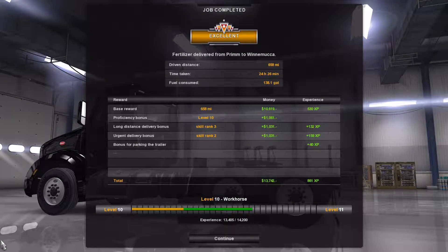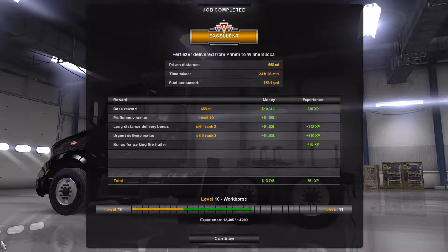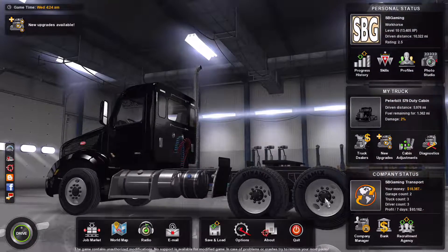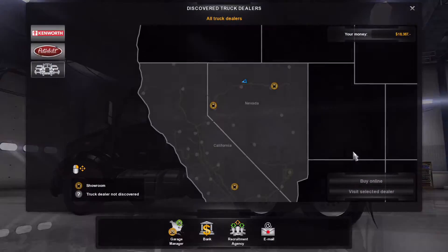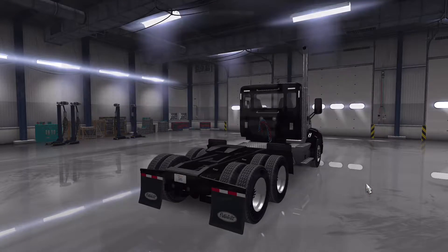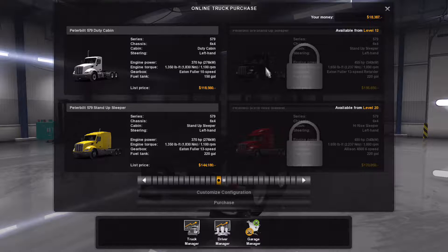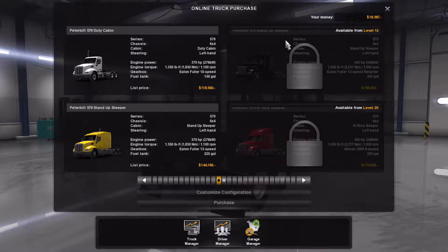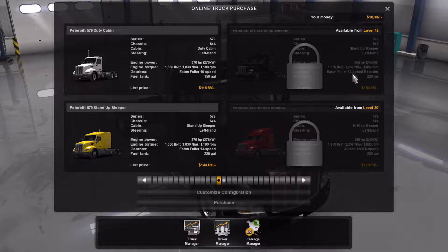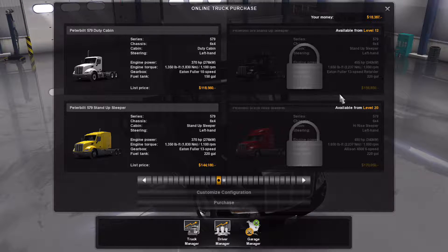Achievement unlocked: High Five! Driven distance 658 miles, time taken 24 hours 26 minutes, fuel consumed 138.1 gallons, for a total of $13,742 and 861 experience. We are about 795 experience until the next level. Level 12 is when another truck unlocks — the Peterbilt 579 stand-up sleeper.